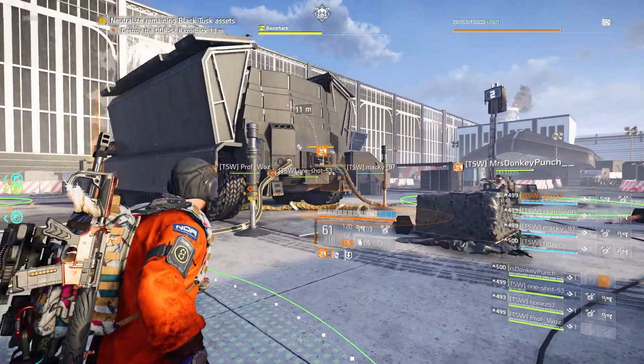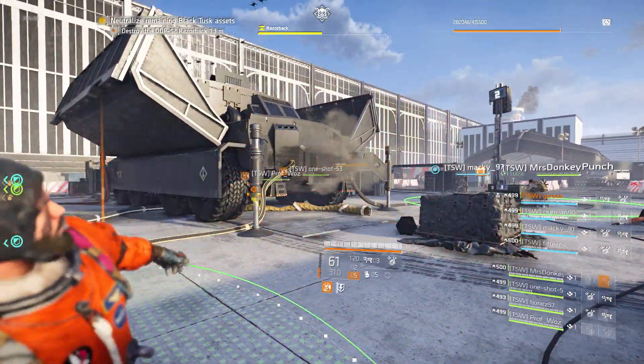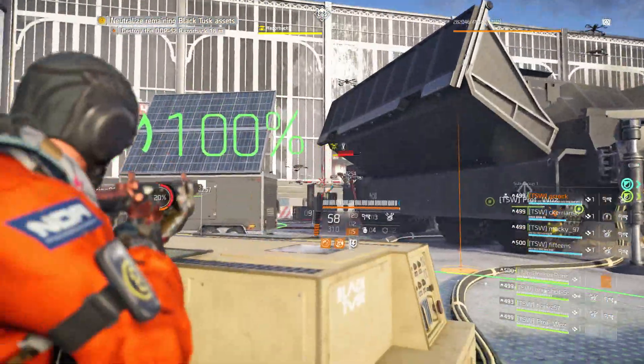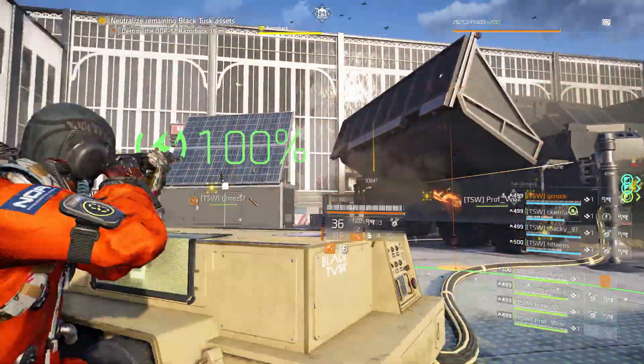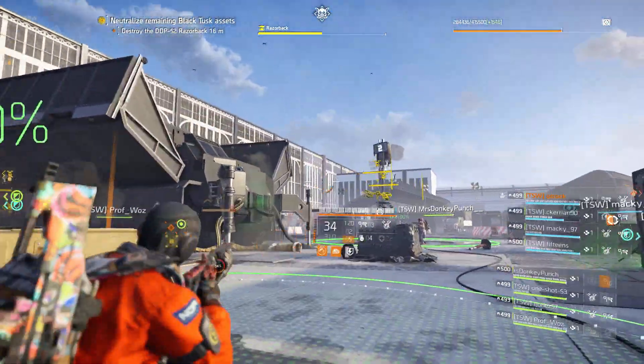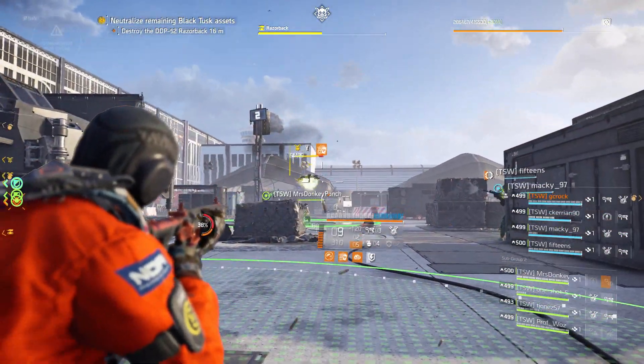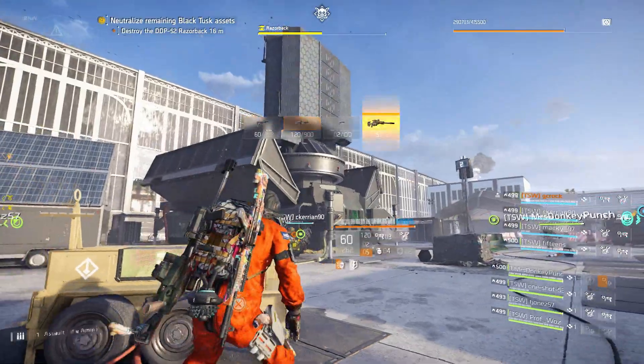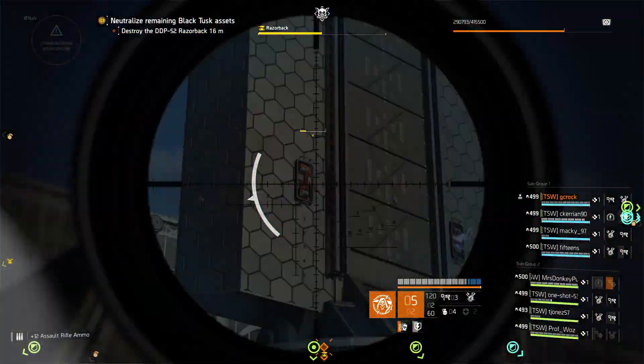Grenade ready this time. Grenade in. Someone was having difficulty getting the grenade in. Notice how I've got the circle underneath me — don't exit that circle until it disappears. Now it's disappeared, I'm free to move and continue with the weak spot.